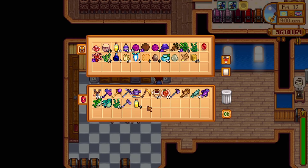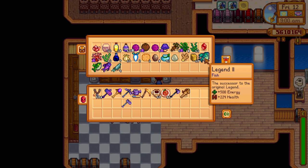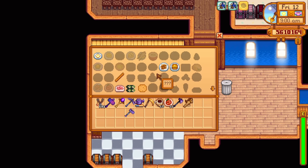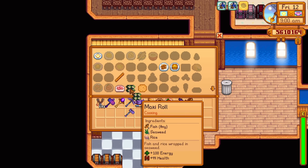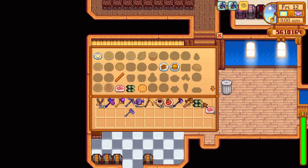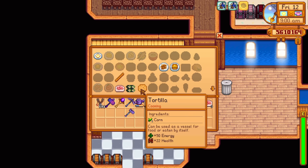Don't put any valuable fish in your fridge — I repeat, do not do this. There are many recipes that have any fish as a requirement, so if you place a sturgeon, a midnight carp, or even a legendary fish in your fridge, and then you make maki or sashimi, you risk losing your valuable fish by accident. You should only use cheap fish like sardines or chubs for those recipes.